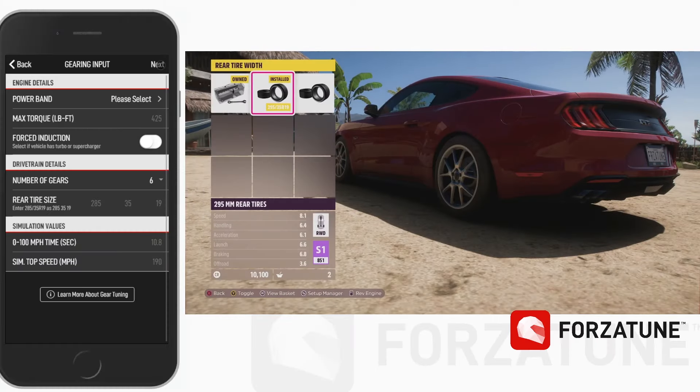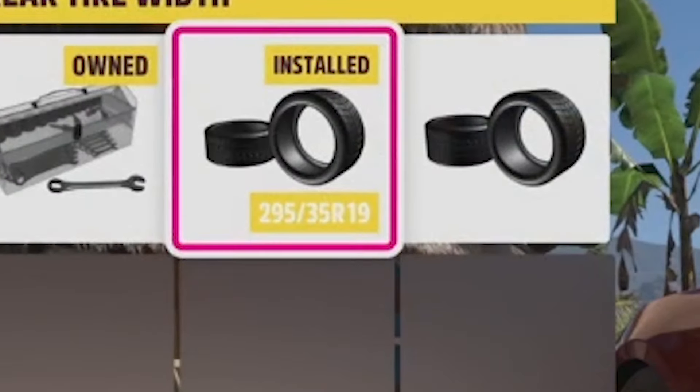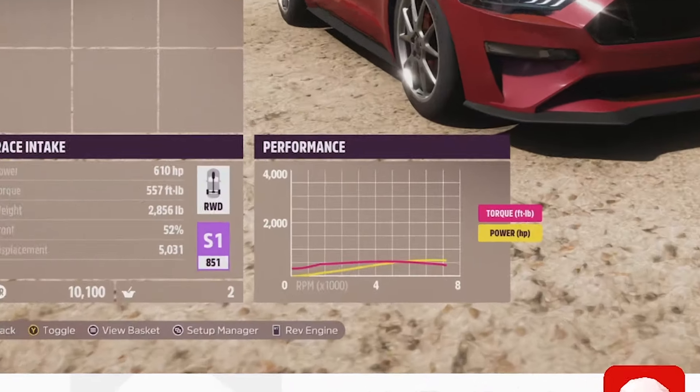For those, you'll need some information in the upgrades section, including tire size — which is this hard-to-read number here — and a graph of the power curve.